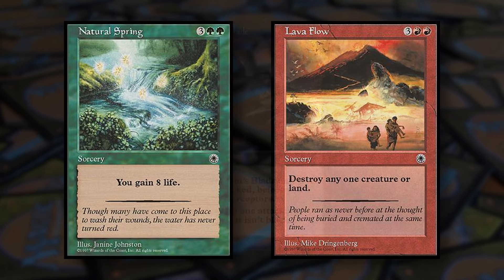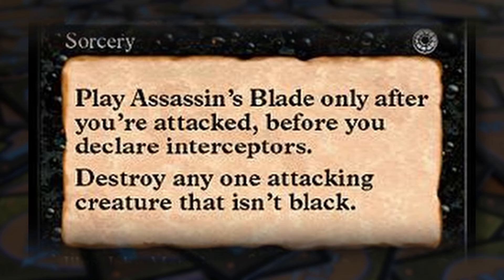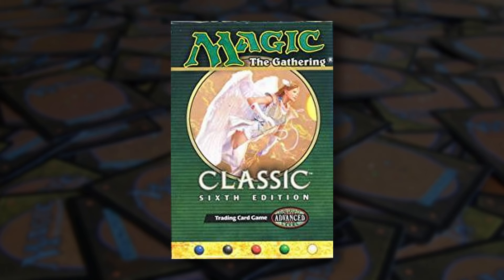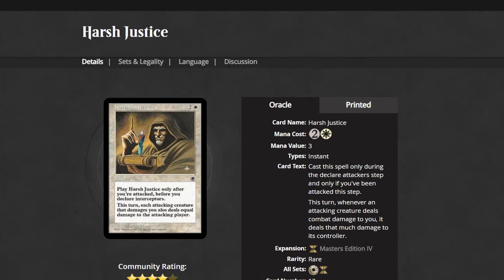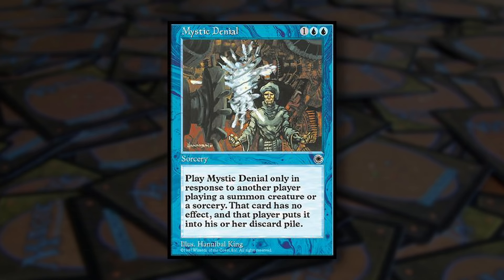There are some spells, such as Assassin's Blade, that instruct players of exactly when they could be played, even if that timing is not what would normally be considered sorcery speed. Cards like these served a simple purpose of avoiding spell speed interactions as well as the stack, which was much more complicated before the game's 6th edition rules overhaul in 1999. Since then, these timing-specific sorcery spells have been errata'd into being instants, making cards like Mystic Denial — a type of counterspell — much less awkward.